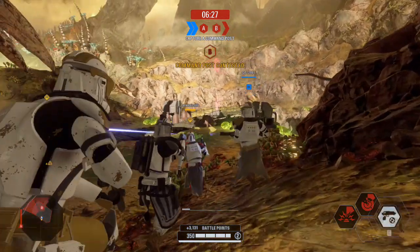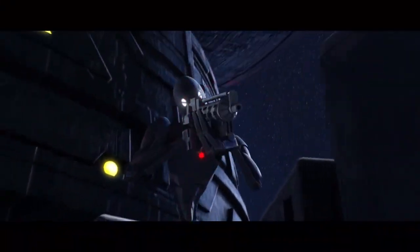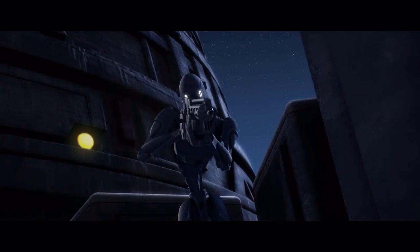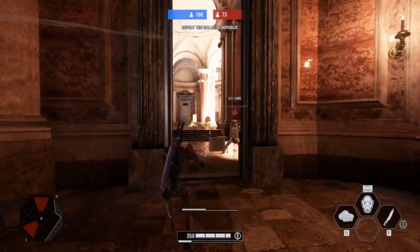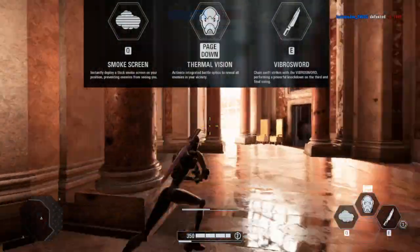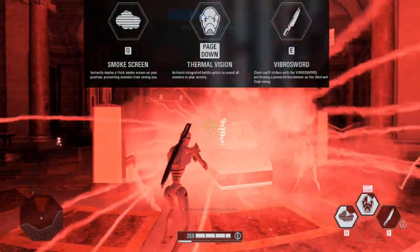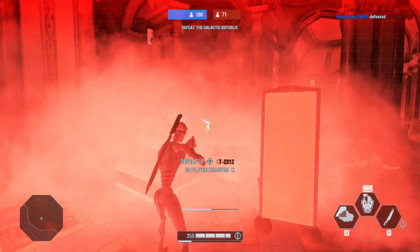First up is the Separatist Commando Droid, which first appeared in Star Wars The Clone Wars. Their E5 Blaster Rifle is accurate with a slower fire rate than most blasters, but their deadly Vibrasword is where they really shine. A skilled player can couple their blaster and Vibrasword with the Commando Droid's Dash ability for some deadly combos. The Thermal Vision is useful for spotting enemies but doesn't last as long as the other Infiltrators. The smoke screen drops at your feet, so its best use is to cover your escape, but Thermal Vision can give you a momentary advantage.